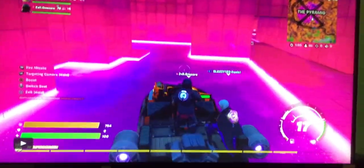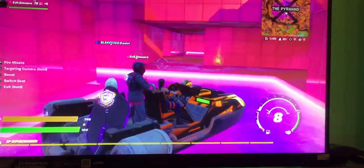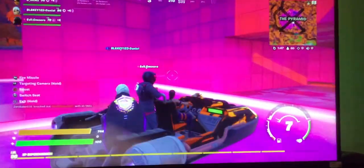So this is how you get under the map in Fortnite Chapter 2 Season 8. You get a boat and go to this area in the pyramid. You go around here and then you see that little wall there.